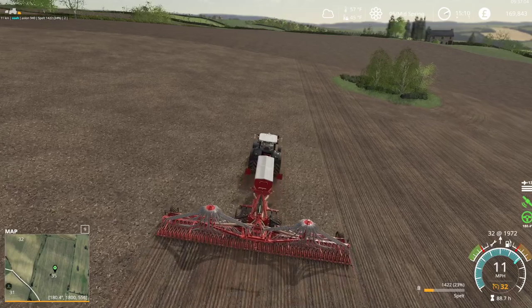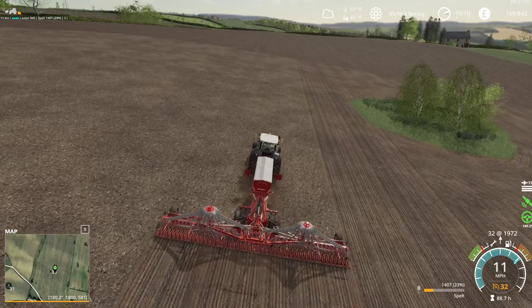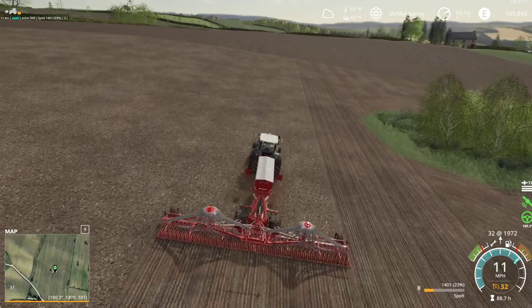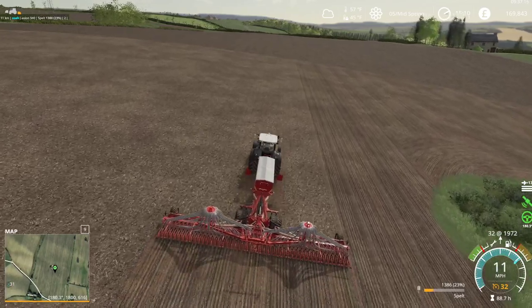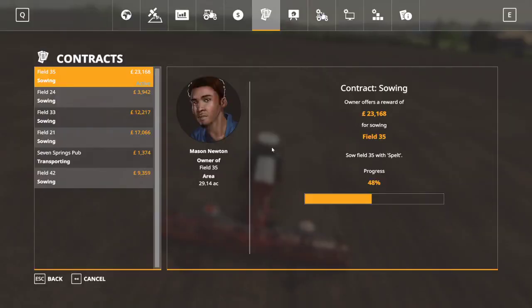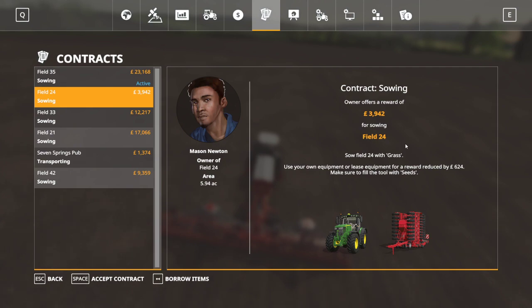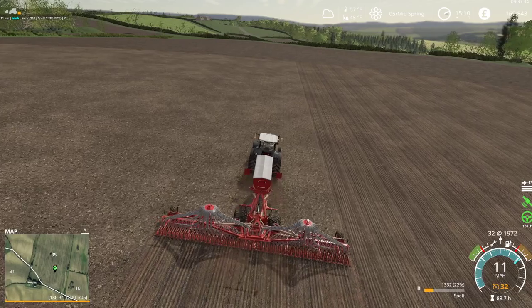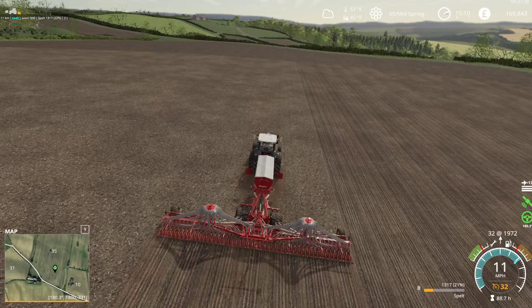We don't need seed here. So we're going to have - it's a field of wheat, we don't have wheat seed. There's a field that wants canola, we don't have canola seed. Oh, and there's a field that wants grass - that one wants grass, and I do have grass seeds, so I could do that one because I've got the seed on hand. So we'll have a go with that.